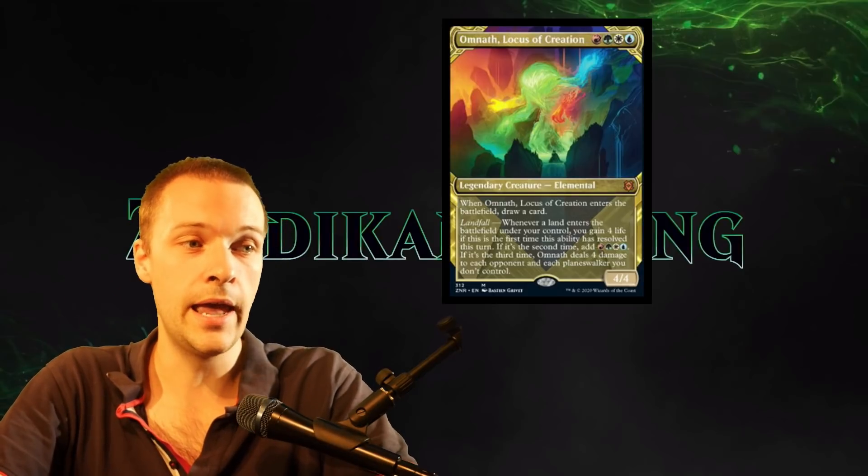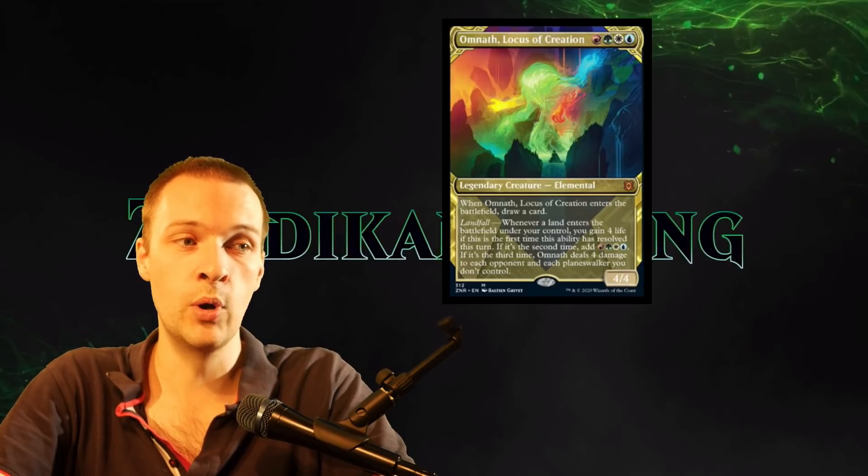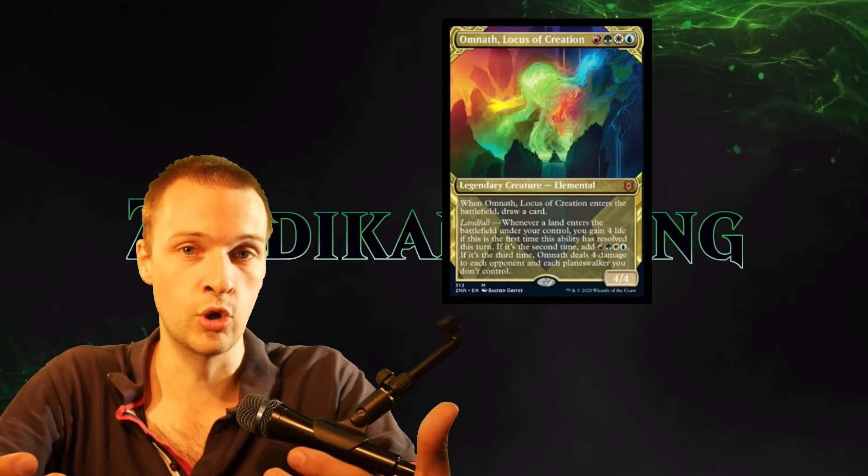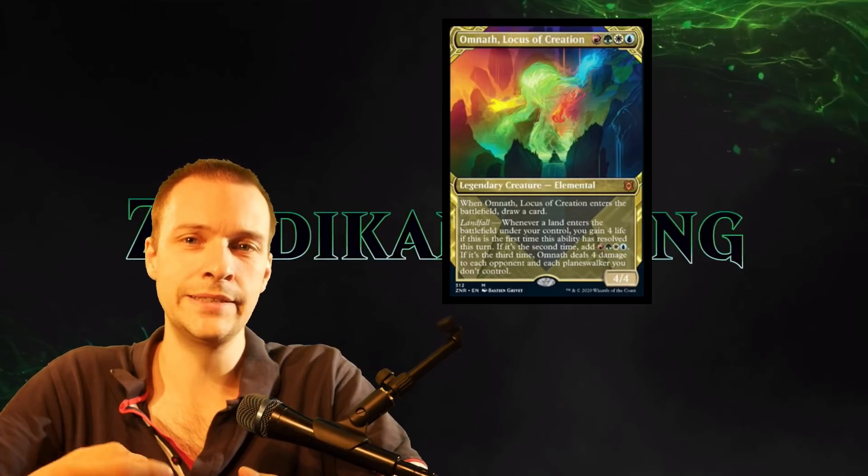That is a big ritual. And if it's the third time, you're going to deal four damage to each opponent and each planeswalker you don't control. So there are a lot of different abilities on this four-mana-cost, four-colored entity commander — sans black.